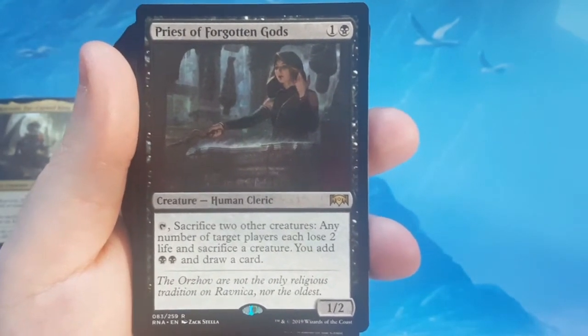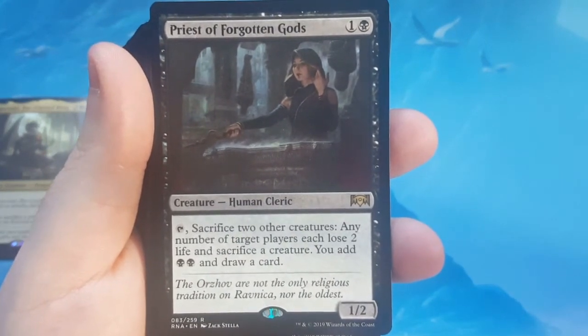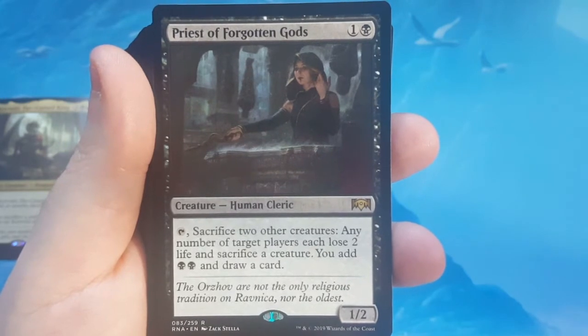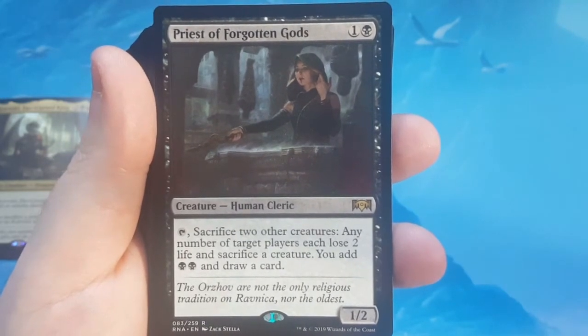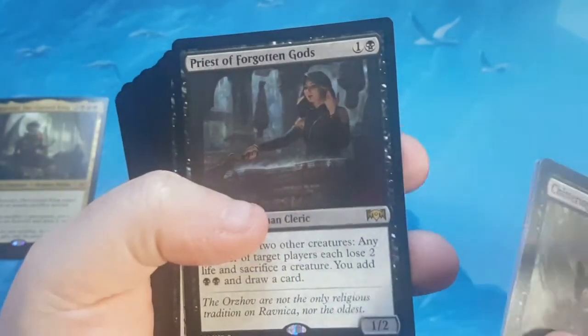Priest of the Forgotten Gods is 2 to cast for a 2/2. You can tap them to sacrifice 2 other creatures and any number of target players each lose 2 life and sacrifice a creature, and then you can add 2 black and draw a card. That's actually not bad either — there's some good stuff in this one.